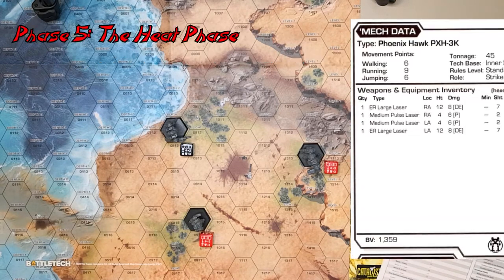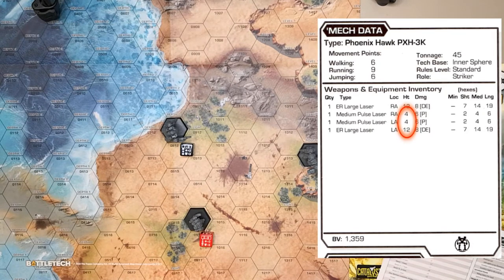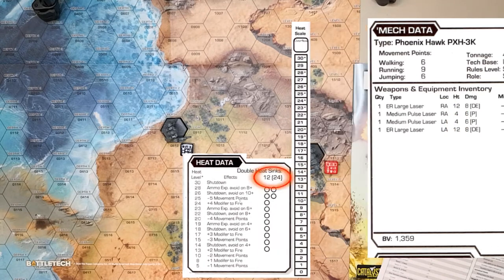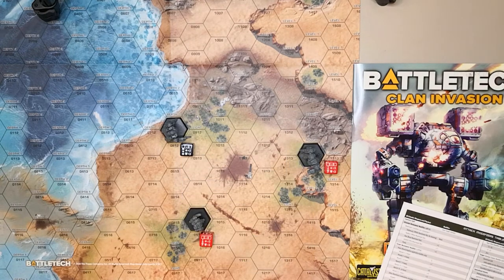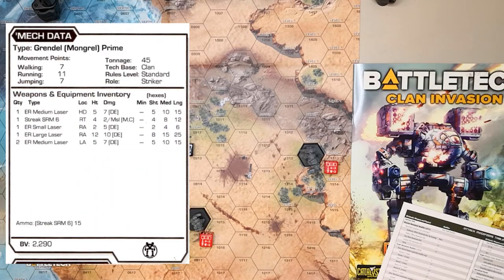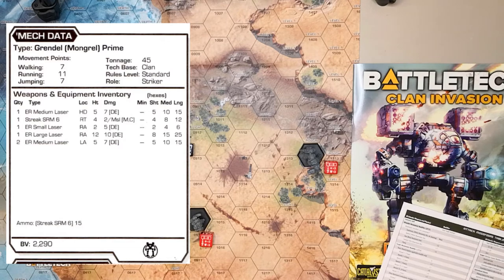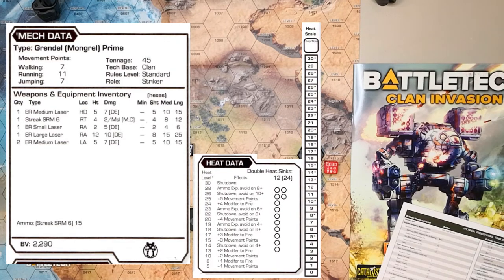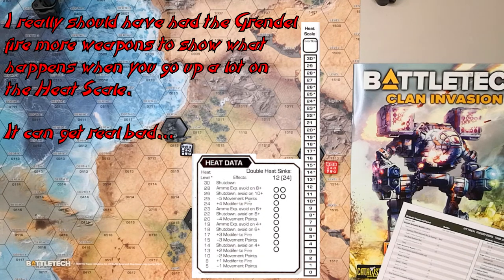Now we deal with heat. The Phoenix Hawk generated 8 points from his medium pulse lasers, 12 from the ER large, and 2 from running — 22 total. He dissipates 24 with his twelve double heat sinks, so zero net heat. The Wasp also generates zero heat. The Grendel generates 12 heat from his ER large and 5 from his ER medium — 17 total, plus 5 for jumping five hexes is 22. With 24 dissipation from twelve double heat sinks, he also generates zero net heat.